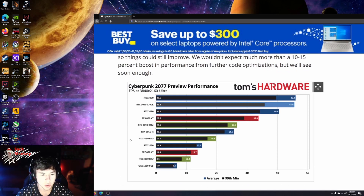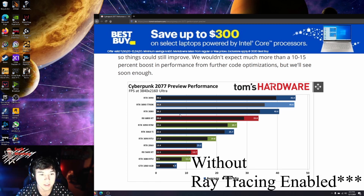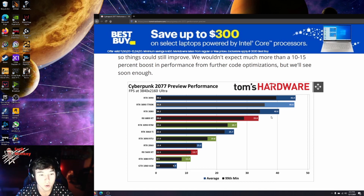And then we can also take a quick look at 4K ultra settings: the 3080 struggles here with ray tracing ultra, almost in the single digits average, and the 3090 at 4K ray tracing ultra doesn't even hit 20 frames average. Then without DLSS enabled, they're both over 40 — with the RTX 3080 coming in at 40.6 frames average and the RTX 3090 at 46 average.